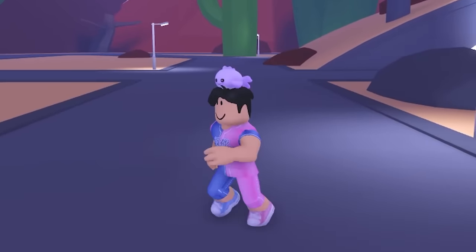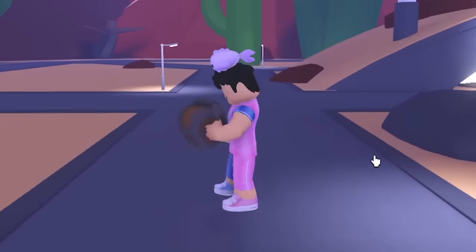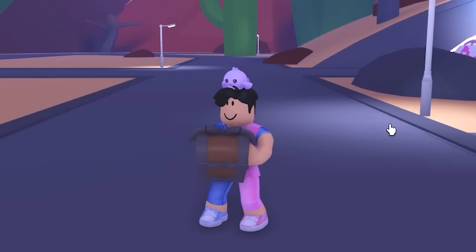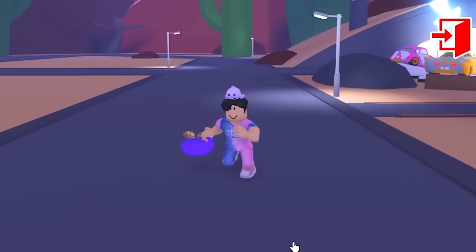Starting off, I want to go from the worst gifts in Adopt Me to the best gifts to see what we get. First up is the standard wing chest — it's still in game. We got an ultra rare first try: we got the owl wings. I like it.